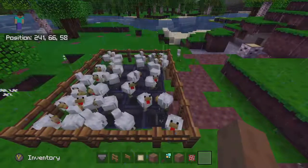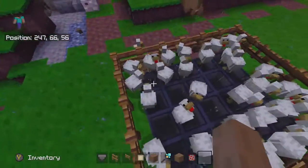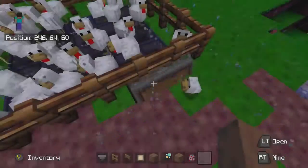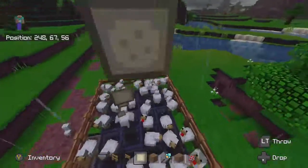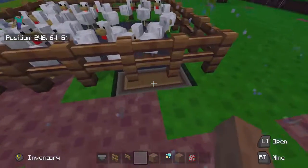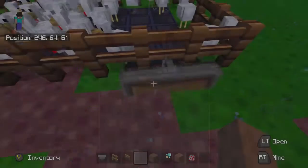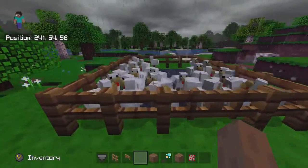Once you have your chickens in your farm, all you want to do is wait for them to drop eggs. It doesn't matter where they drop the eggs — it will end up inside the chest. I'm just going to drop a few eggs to show you what it will look like. The chickens have made eggs all over the place and they'll be in your chest waiting for you.